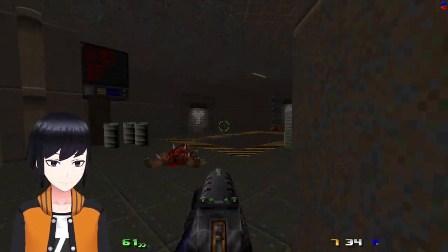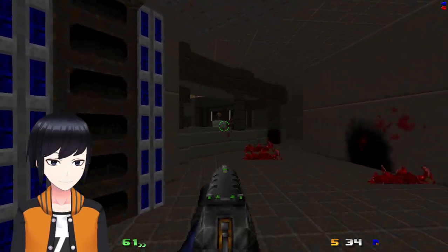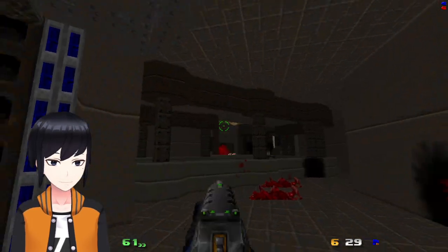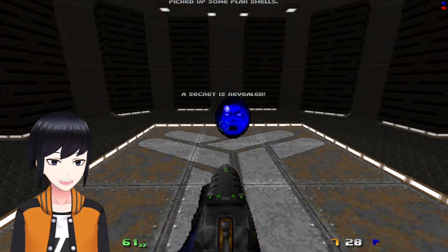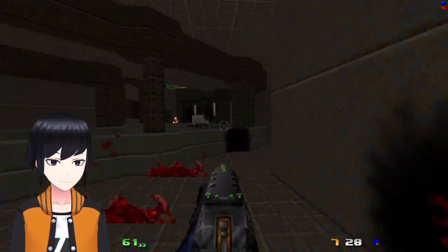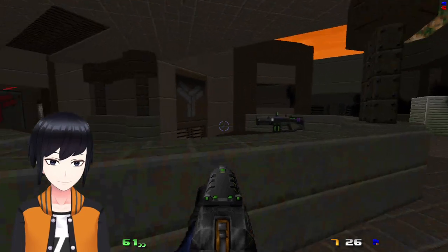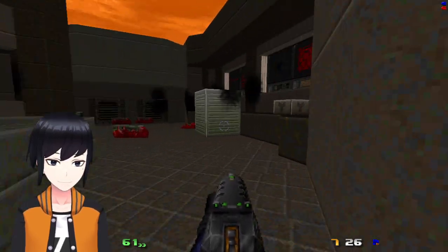Blue door right here. I see a mist-colored door. Oh, secret! Well, that's a very elaborate secret room. My shotgun is better than yours. Yeah, it's probably there — the BFG, I mean.